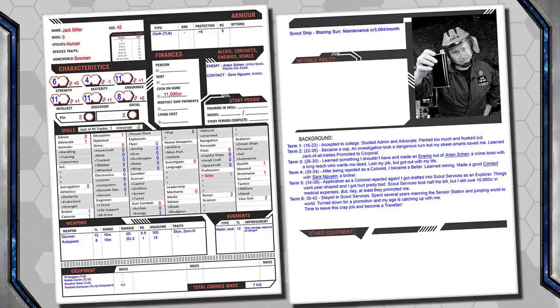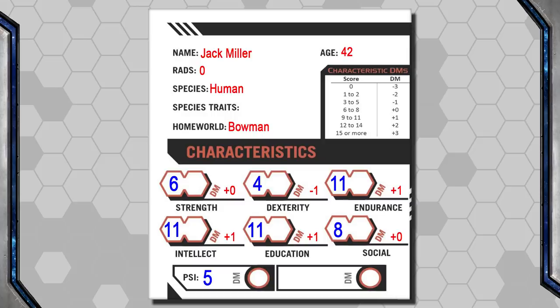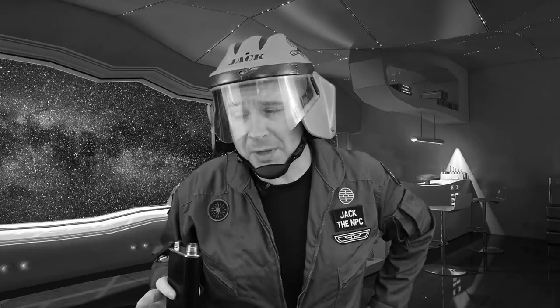Jack here has completed six terms during Character Creation, which means when determining his Psi stat he suffers a minus six. So let's say Jack gets tested — he rolls 2D6 and gets an 11. That's great. However, because he's so old, that minus six reduces that roll down to a five. A stat of five is a minus one Dice modifier, which means that yes, while he is Psionic, he's not a very good one. After you've applied all the modifiers for age, if the Psi stat comes up to zero or less, that means the character has no Psionic potential and can never be a Psion. But if they do have Psionic potential, that's when they can begin their training.